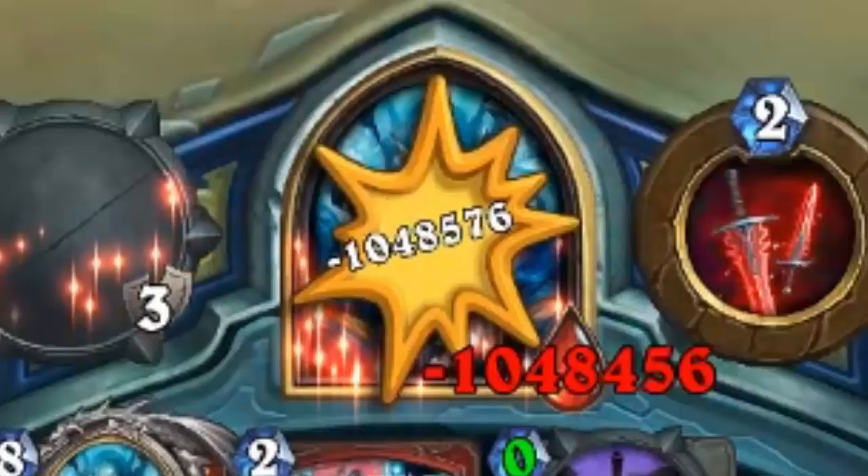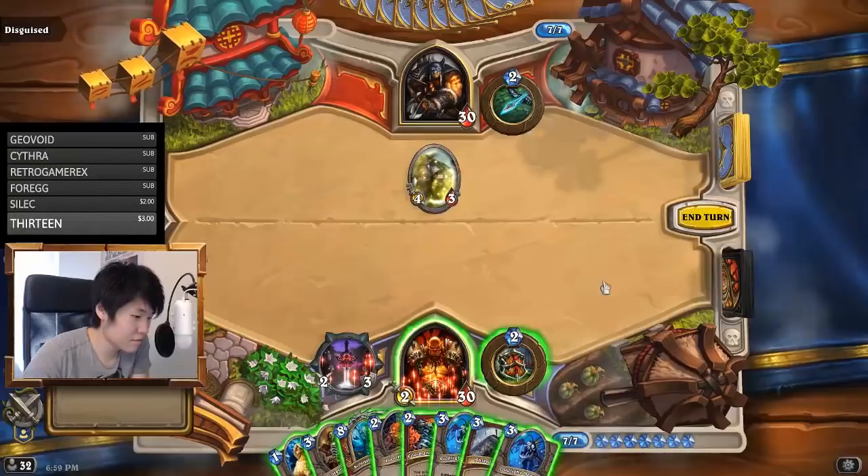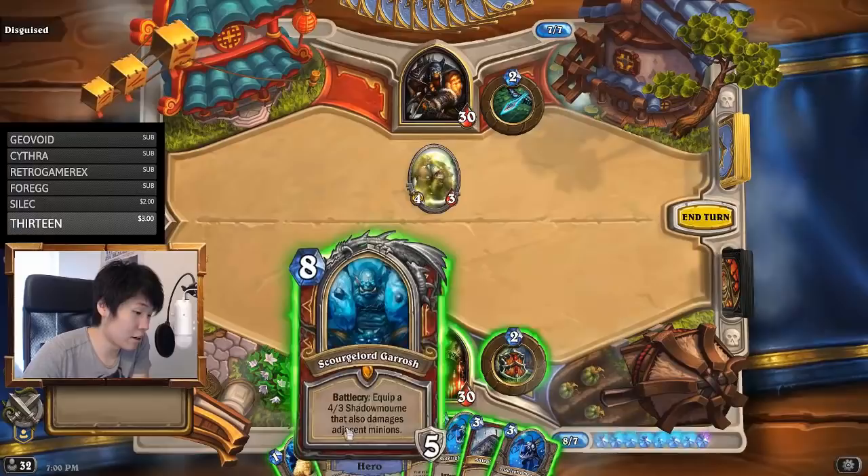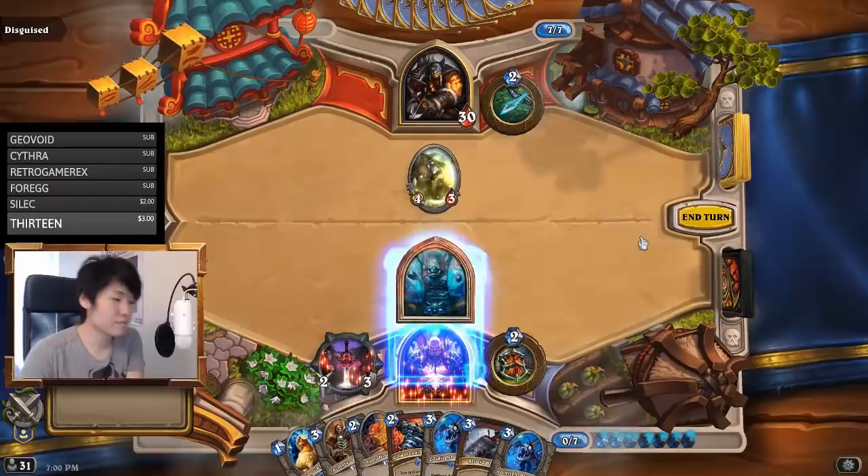So you're probably wondering, how did I take 1 million damage from a single Hunter hero power? During one of our bug testing streams, one of my viewers sent me a report of a bug. Apparently, if you have a Curse Blade equipped, which doubles all the damage you take, and you switch to Scourge Lord Garrosh, you still keep the double damage debuff, even though the Curse Blade gets destroyed.